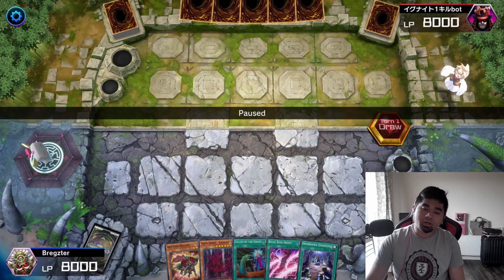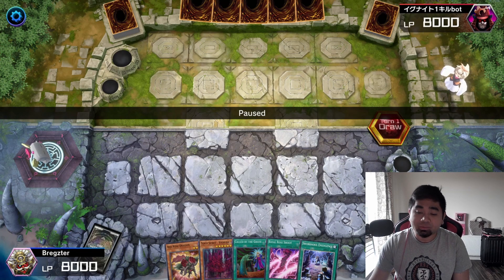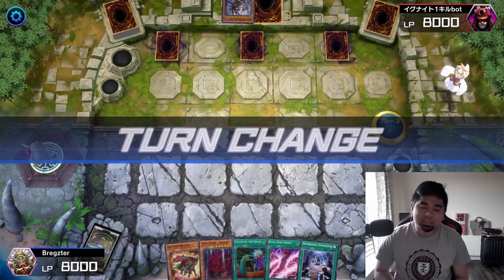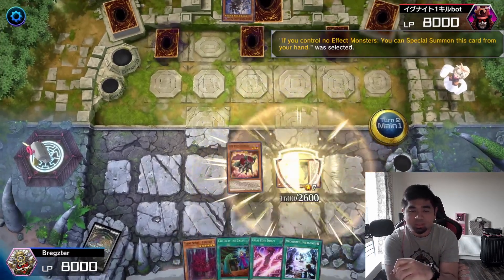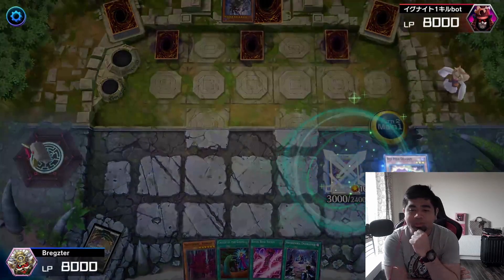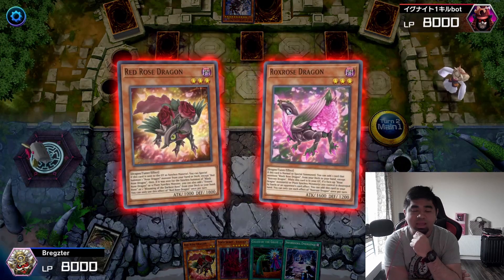Third game — we lost the coin toss again. Hand: Red Rose Dragon, one Vishuda, one Called by the Grave, one Basil Shoot, and one Swordsoul Emergence — pretty good. Opponent set three cards in the backrow and passed. We drew into Ashuna, special summoned Ashuna to the field, normal summoned Red Rose, synchro summoned Baron the Floor. Since Red Rose was used as synchro material, I special summoned Roxrose, Roxrose got another Red Rose Dragon to hand, used Red Rose to special summon Red Rose from the graveyard, and we ran that combo.